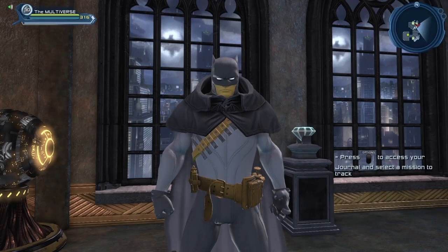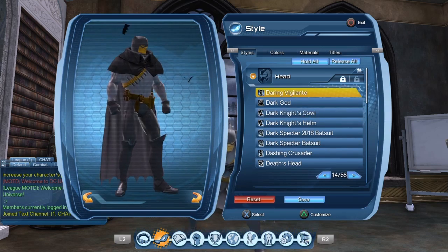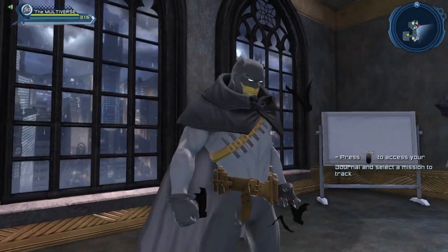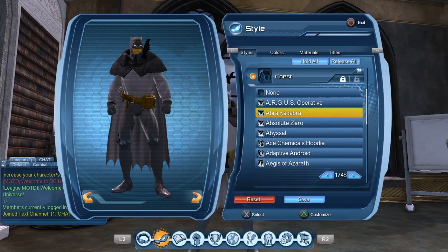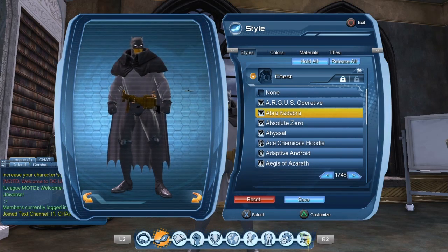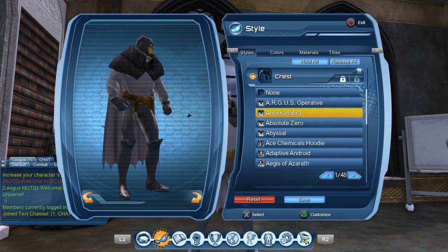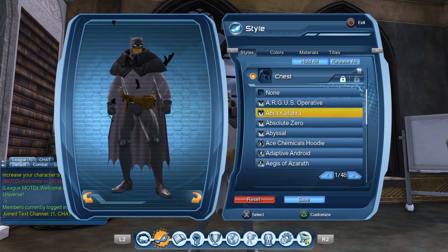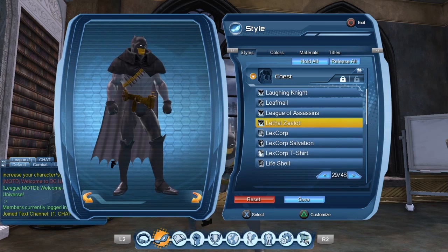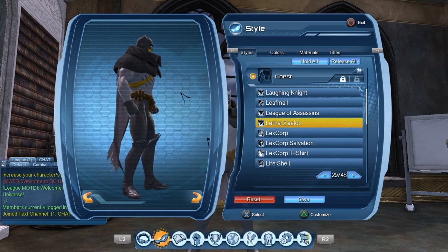For the head piece I'm using the Dark Knight Kyle, though I should also mention the Daring Vigilante as an option. The shoulders are obviously the Victorian Detective shoulders we just got. For the chest, you could go with the Abracadabra chest piece, but I kind of liked having the sling with the stakes in it. The reason I went with the Lethal Zealot is that it's pointless to try to get a chest piece with an emblem, because the Victorian Detective Collar hides the emblem anyway. So I decided to go with the Lethal Zealot so we could have a few extra knives or a stake on our Batman character.